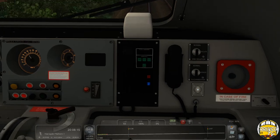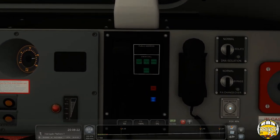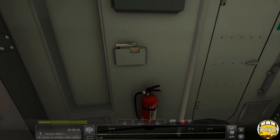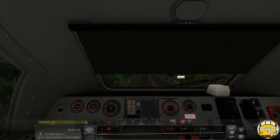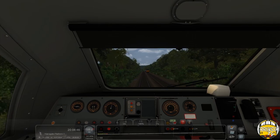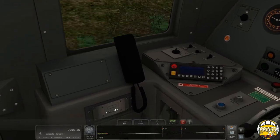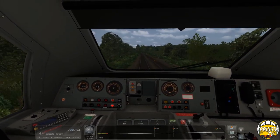On the other side of the cab controls there's the public address system, crew communications, and the buffet car control. We have a sunblind that works. There are also phones there — the two that are on for signalling. It's quite equipped, there's a lot of stuff you can actually do in here, which is good.